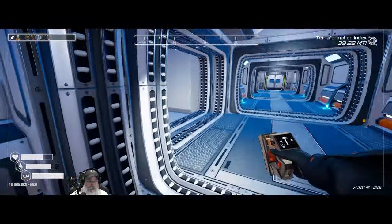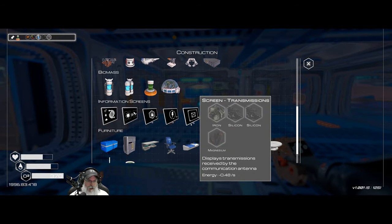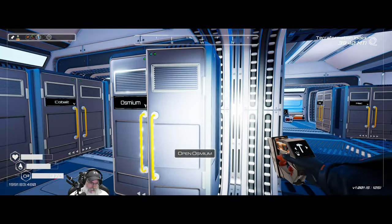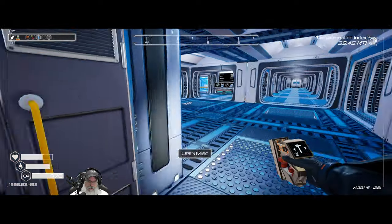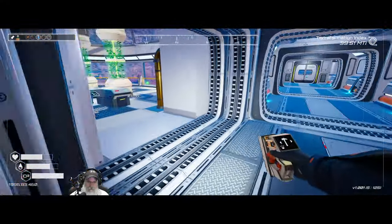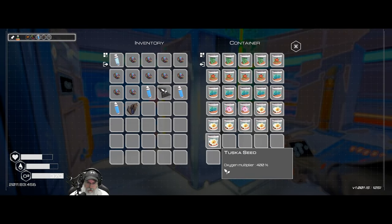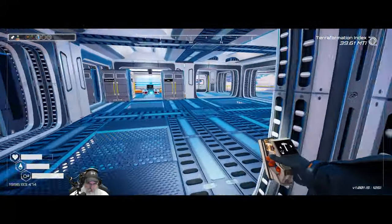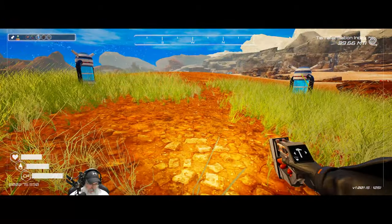We're waiting on eggplant for the algae spreader — it's 65% of the way there. Why don't we make our first flower spreader? We need a fertilizer, two waters, and a magnesium. We're also going to grab a tusca seed, swap it out with the golden seed, and put the golden seed in the flower spreader. We've got a bare spot right here so I think this is a good place for it.